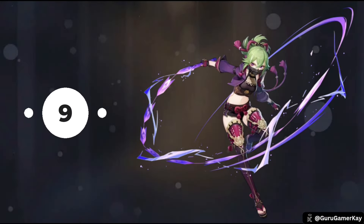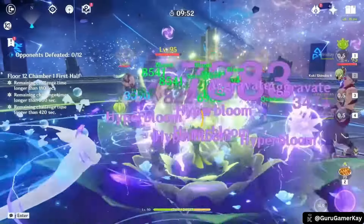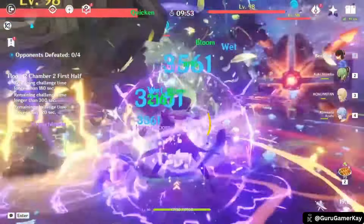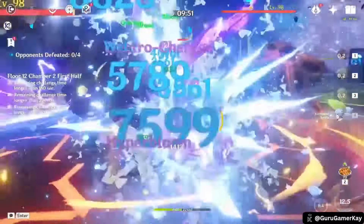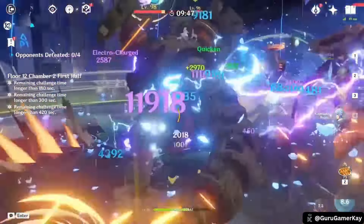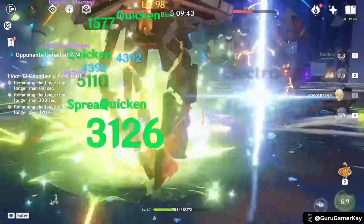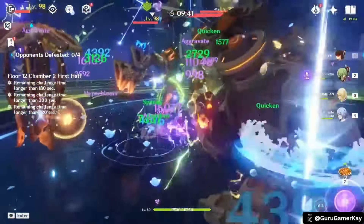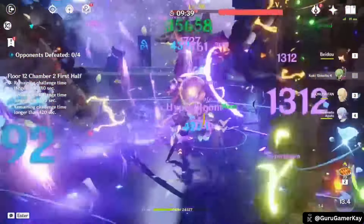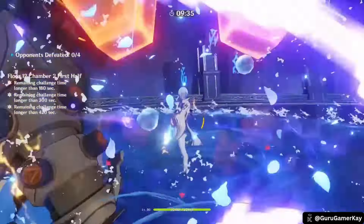At number 9, Kuki Shinobu is primarily a sub DPS character. As a 4-star Electro Sword user, she excels in supporting Dendro-based teams through healing and damage. Kuki shines in Hyperbloom teams, effectively combining her Electro application with healing capabilities. Her build prioritizes elemental mastery for increased Hyperbloom damage, while HP boosts her healing. Weapons like Freedom Sworn and Geophos Moonlight complement this build style.